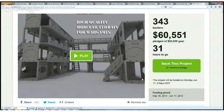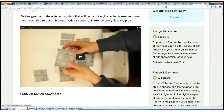They have achieved $60,551 of their $20,000 goal, and there are 31 hours to go. I think they look really nice. This product is modular — you can assemble and disassemble them as much as you want, so you can make different terrain every time you play. It's really nice.